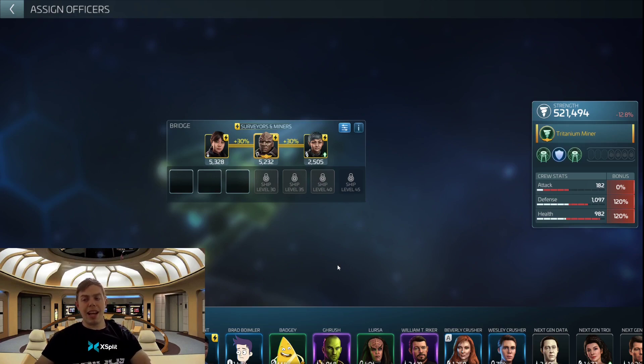So the question I got asked was: as a low level player — we're talking below level 20, I believe it was level 15 — what type of crews do you use for mining, with what ships, and so on. I will go through the crews first, and then we'll talk about the ships in more detail a little bit later on.